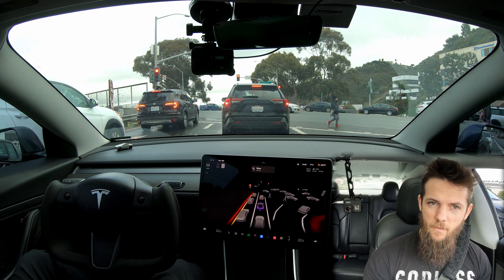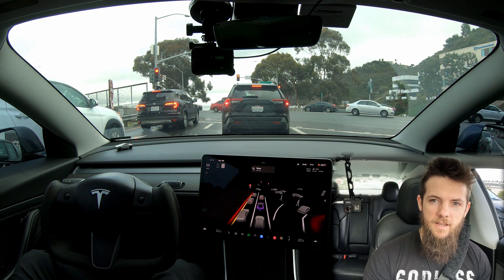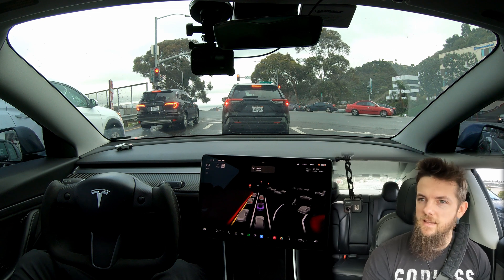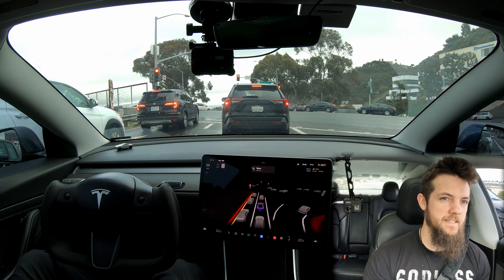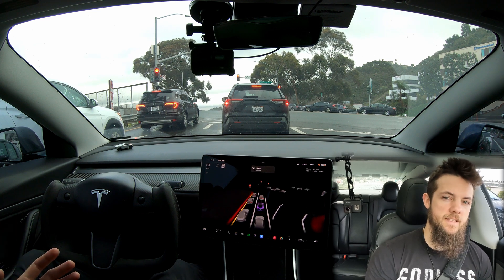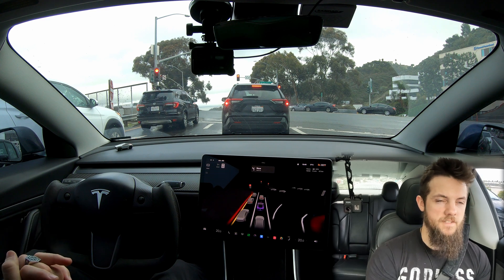That's it for the extra testing on the 80 split and hotel circle. Some interesting points of information to gather — it helps you better understand how limited the highway code can be at these points, and how complex a seemingly simple spot can be.